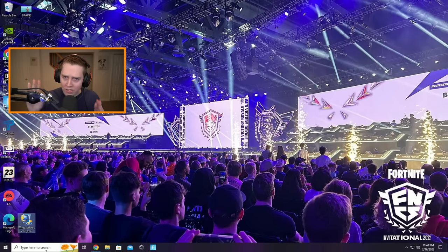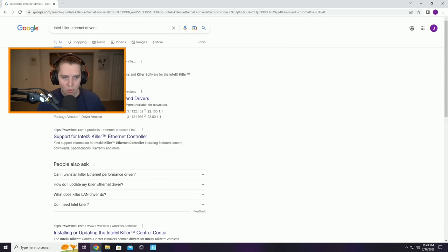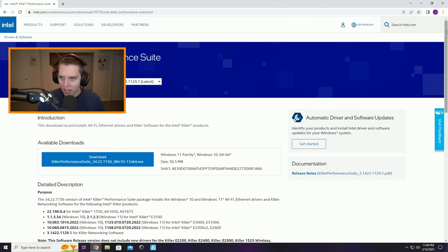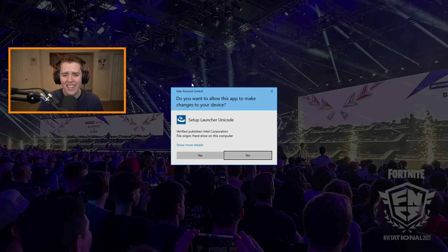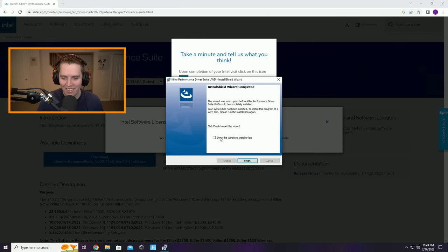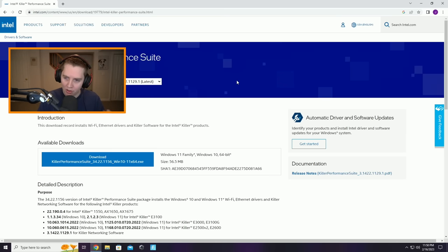I want to show this for Killer and Realtek too. Search up 'Intel Killer Ethernet drivers' — Killer was acquired by Intel. Find the Intel Killer Performance Suite, which I'll link in the description. There's only one available download, so it's much easier. Download and run the .exe. If you do not have Killer Ethernet hardware, it will say 'No compatible hardware was detected.' But that is how you do the Intel Killer if you have a Killer Ethernet and need the new drivers.